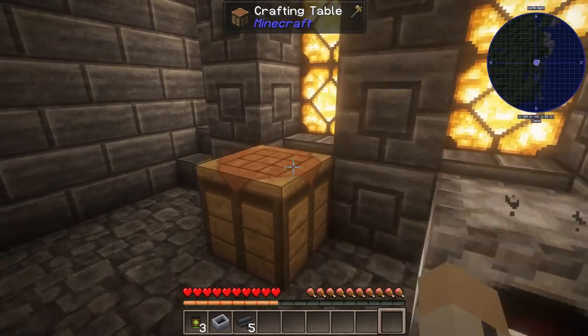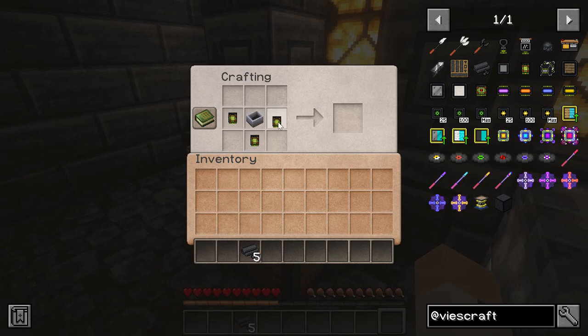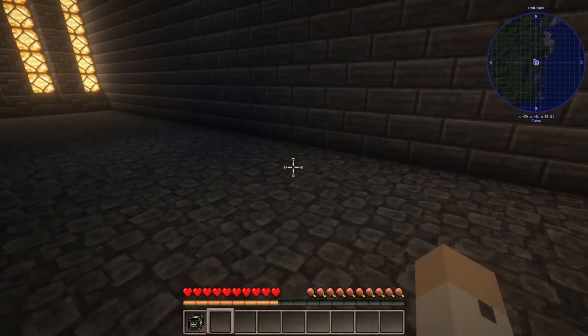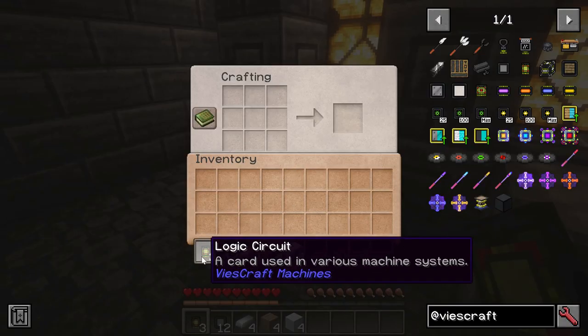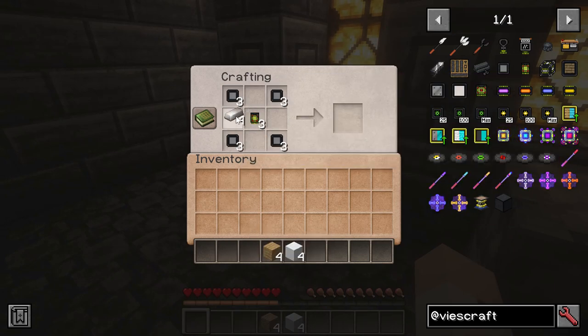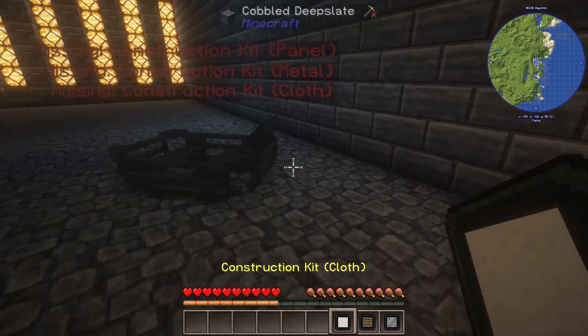Once you're cranking out machine parts, you're ready to construct a chassis for the vehicle — essentially the frame and body where you and your cargo sit. All four vehicle designs are constructed in basically the same manner: a chassis is crafted and deployed into the game world. Once deployed, the chassis will tell you what still needs to be added: the panel construction kit, the metal construction kit, and the cloth construction kit. These are crafted normally using a crafting grid, but they are combined with the chassis outside of a crafting grid in the actual game world — by crouching next to the vehicle and right-clicking on it with the desired construction kit in hand.